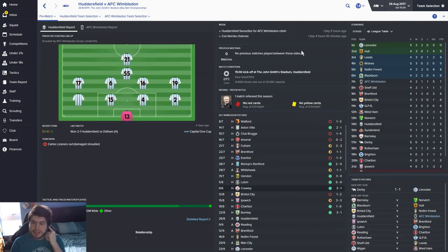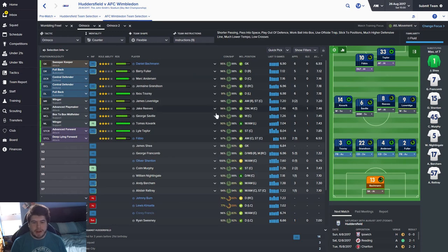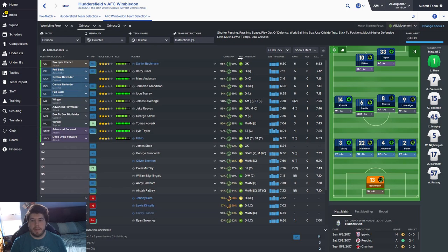So let's get into the match today against Huddersfield. They're 14th playing a 4-4-1-1. I was tempted to go with our Orinoco 2 type system but I just feel like today might be a good day to go with what we've got. Kovaric isn't exactly hugely fit but Andy Bartram is nearly back. We're going to go with Fabio, Taylor, Kovaric up top. I'll start Frankham and not Loveridge - Frankham is much better there. Midfield: Saville, Reeves, Toure. Defence: Grandison and Anderson, Fuller, and of course Bachman.